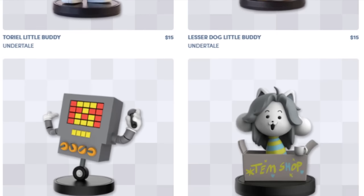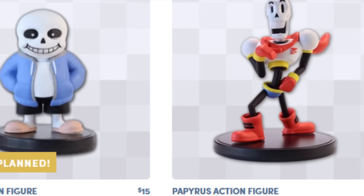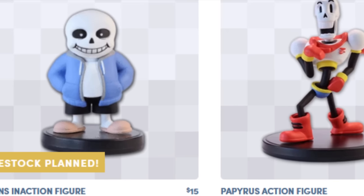The Undertale fan merch store lists all figurines as 'little buddies,' however Papyrus is labeled as an 'action figure' and Sans is listed as an 'inaction figure.' Also, some of the pixels on the conveniently shaped lamp are different colors.